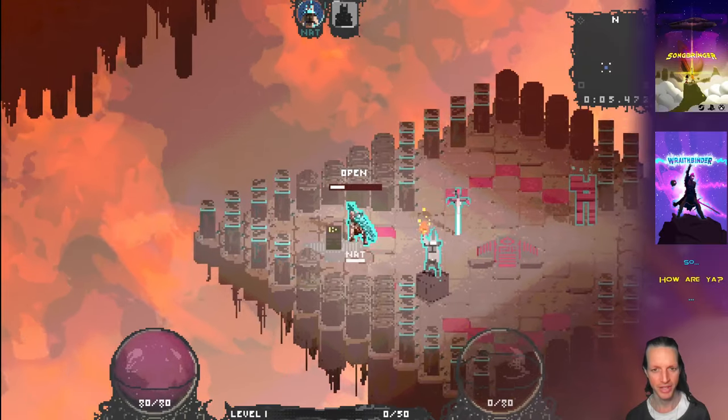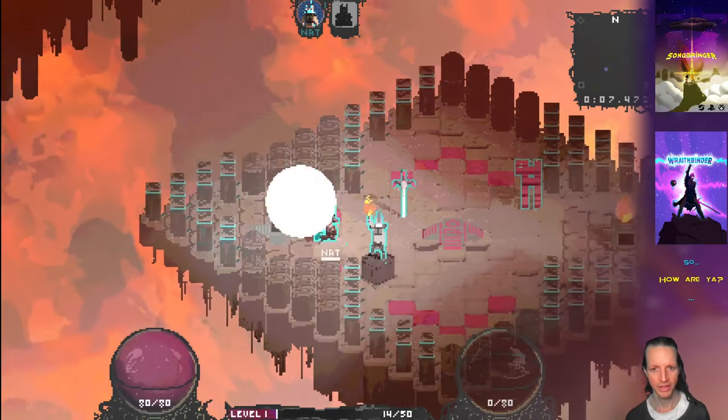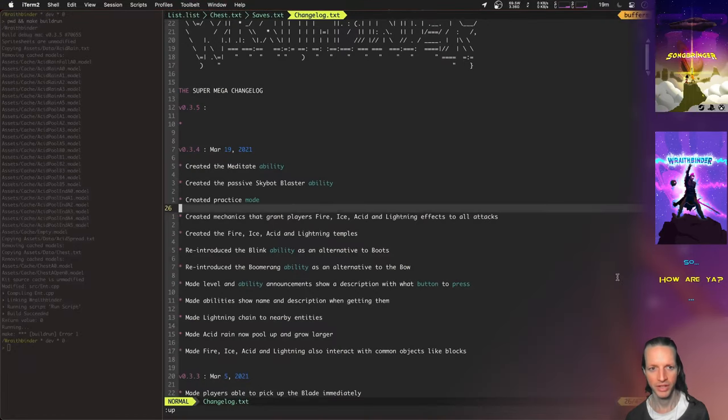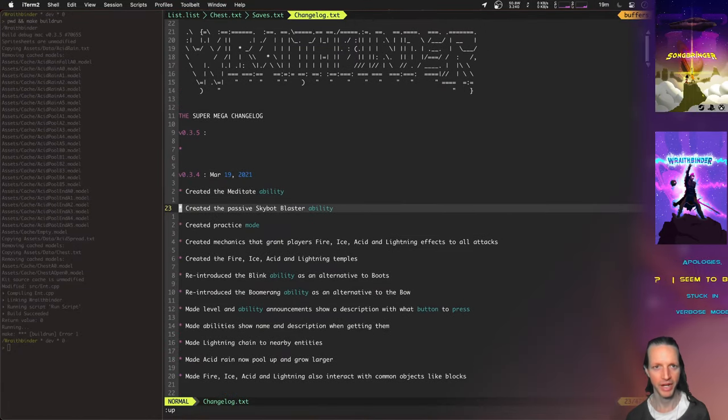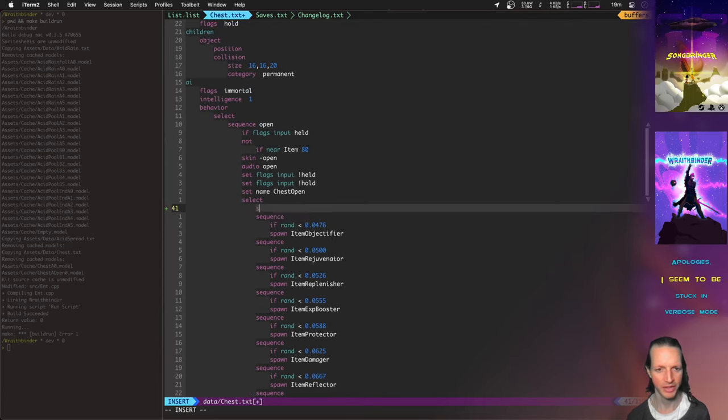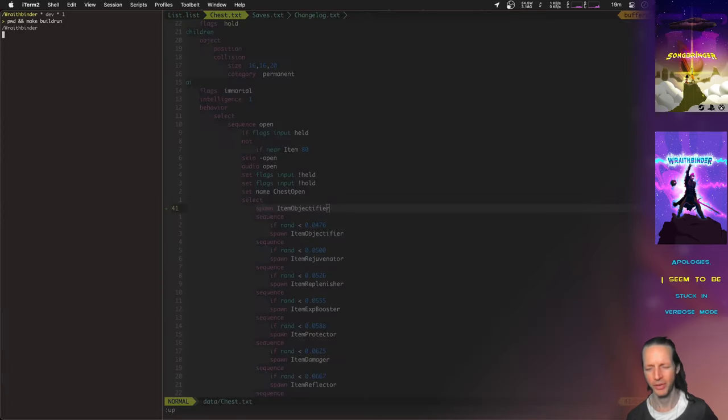Did I set the chest up right here? Let's see. It's a grenade. Let's get the right item there. I want to show you the Objectifier. This turns you into a common object. This is fun. Oh my gosh, I love this. Wait till you see this.